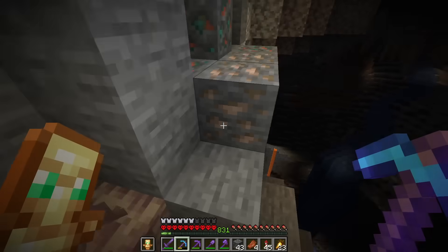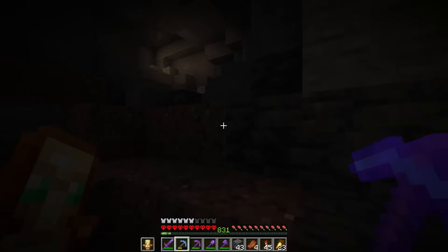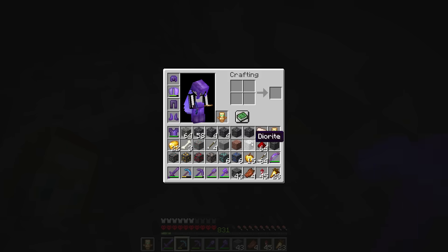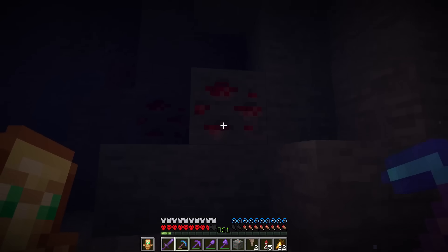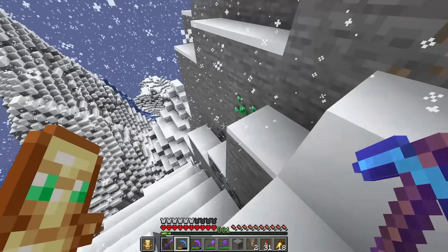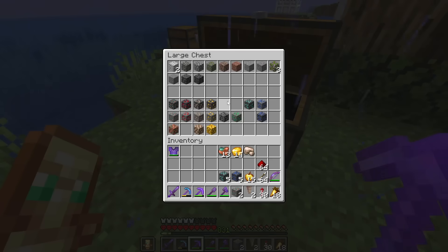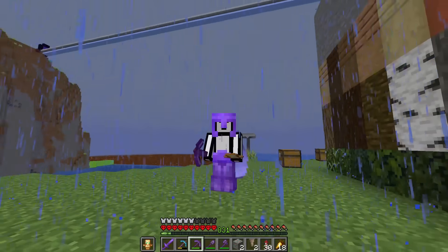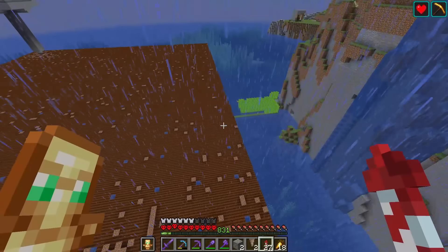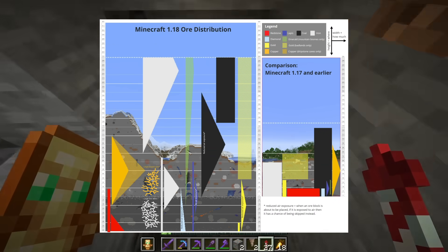Now we're going to move on to the stone ores. We've already got iron, we need copper. We should probably grab these blocks as well: andesite, granite, and diorite. And this block is the dripstone one - dripstone block. We can get this gold block, here's a normal redstone block, here's a stone lapis block. We found some emerald ore. Let's craft these raw blocks up - there's the copper one, the iron one, and the gold one. We are only missing three ores and they're the rarest ones - the stone diamond ore, the deepslate coal ore, and the deepslate emerald ore, which are some of the rarest blocks in the game. The best place to mine for all three is going to be around Y0.